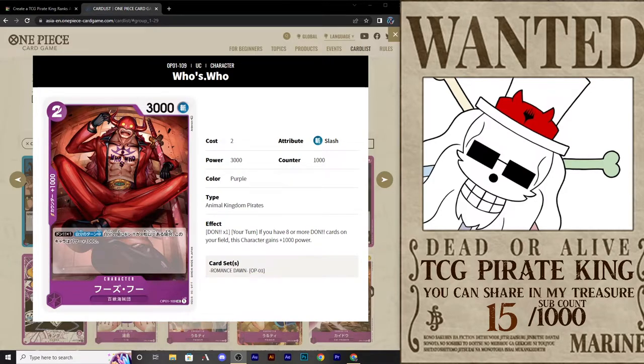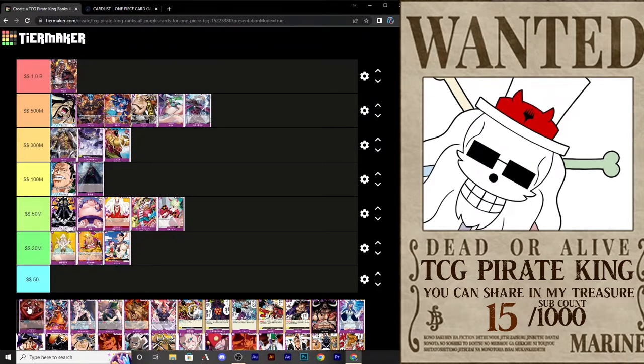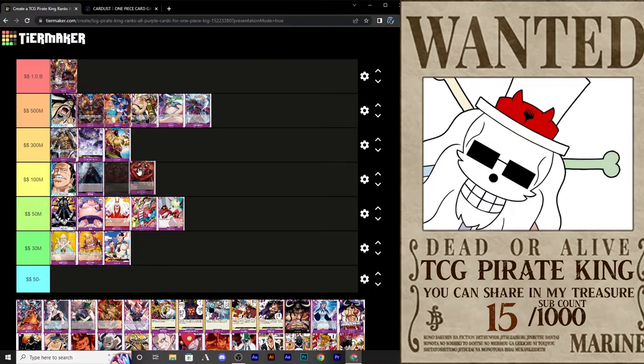Moving on, we've got Who's Who. This is 2 cost for 3,000 — already better than the previous card because it has an effect. Dawn 1, your turn: if you have 8 or more Dawn cards on your field, this character gains 1,000 power. It's alright — early game you've got 3,000 power, late game you've got 5,000 power. It's okay. I've seen it in a few tournament builds but I'm not too crazy for it. I would put it around the same area as Crocodile. I'm a fan of what it can do but it's not something you have to play — middle-of-the-road.